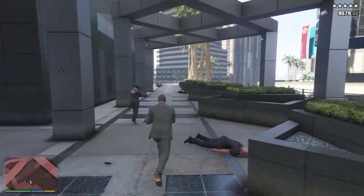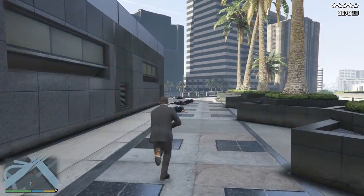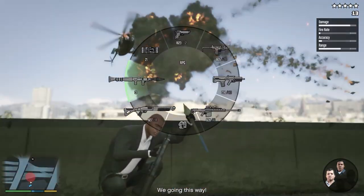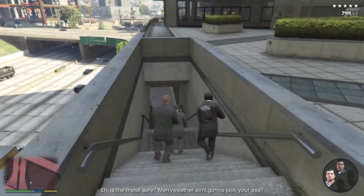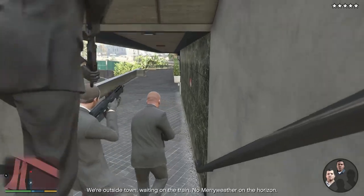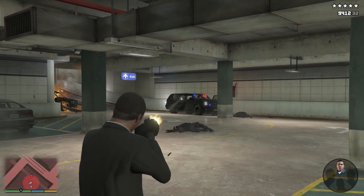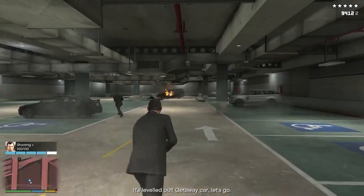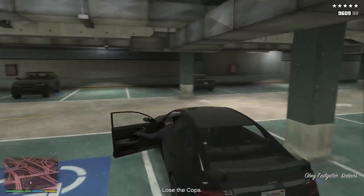Michael is in a heavy shootout against the cops. While advancing, a Buzzard attack chopper will appear. After destroying it, advance to the underground parking lot where the getaway vehicle is parked. In the parking lot, a noose team will appear in their Grangers. After killing them, the three escape in the getaway vehicle and are chased by a five-star wanted level which has to be cleared.